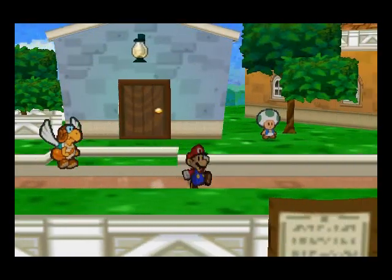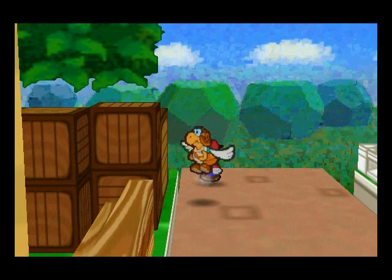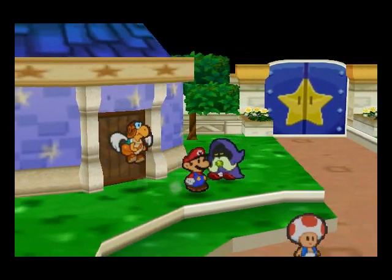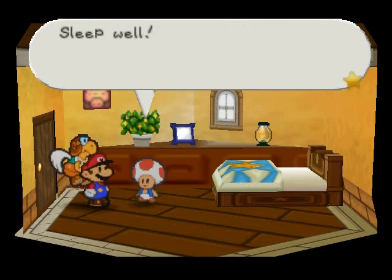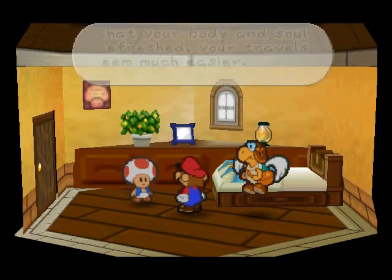We are going to head to the Toad House and end the episode there. We're going to do one thing quickly — never mind, we can't do that. So, heading to here and taking a nap. Then go to the save block. I'll see you guys next time. Please rate, comment, and subscribe. Thanks for watching!